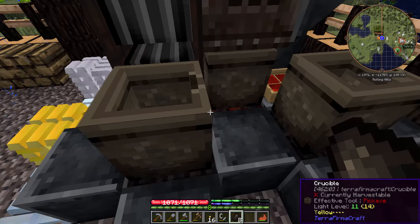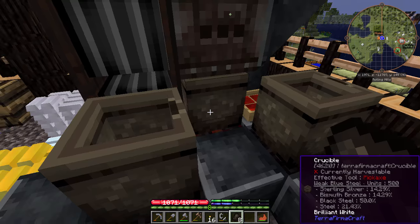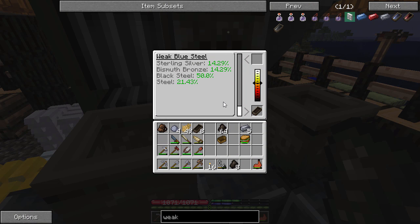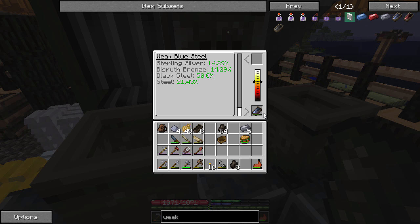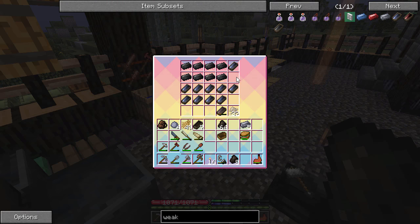I thought it was going to be easy — just like five black steel, one of each of these, and two of these. But that did not add up to what I thought it did. I kept having to keep adding things: I dropped another steel and then that was too high, sterling silver was too low, dropped one of each, then black steel was too low. So yeah, you just keep going till there's enough. And we've got the blue steel, guys. End game.